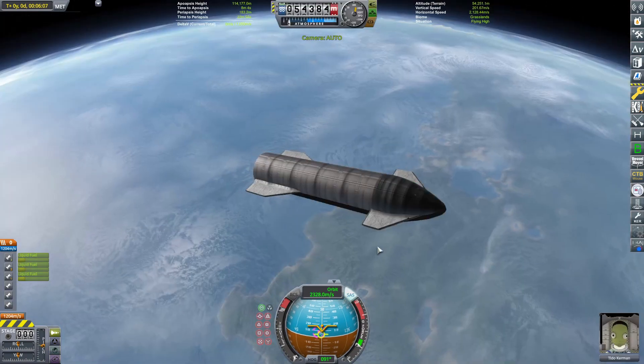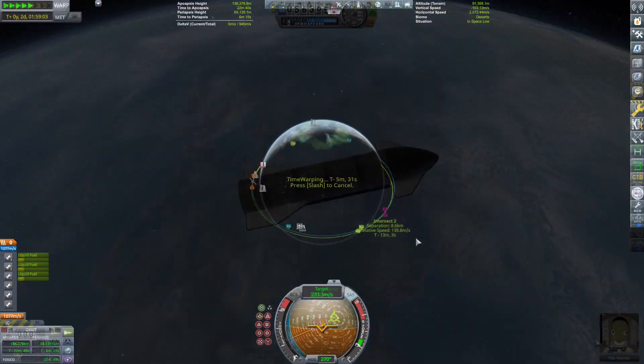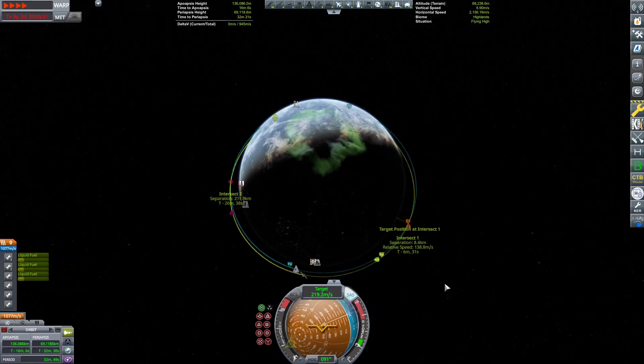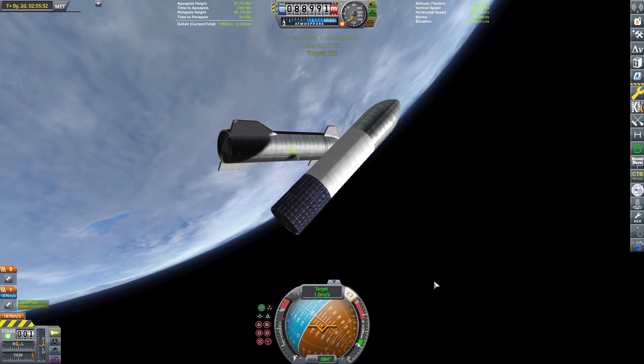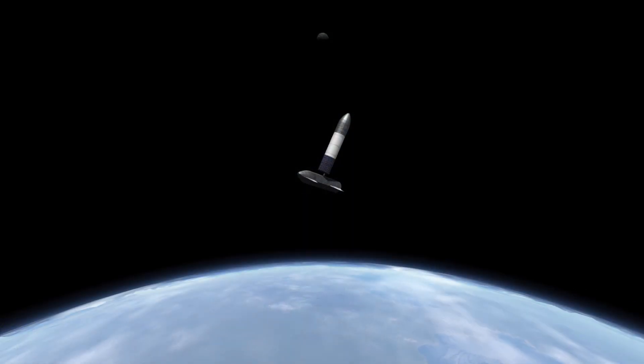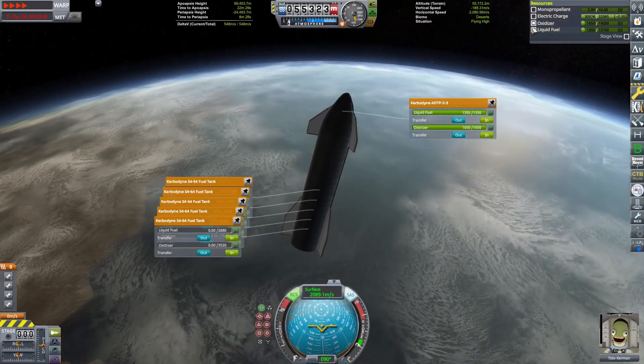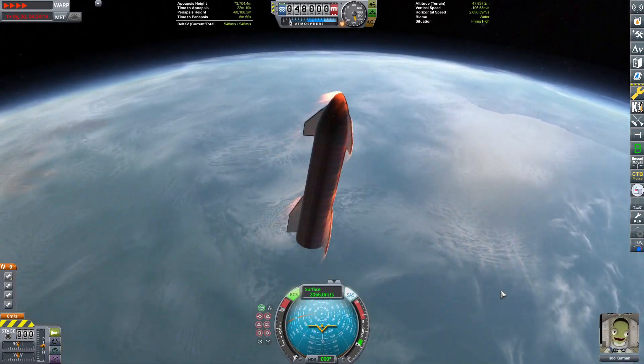If you have four vacuum engines and one dies, you can use the sea level engine to correct. But if a second one dies, you're getting into some spicy territory — low thrust situations. With six vacuums, you could probably have three of them fail and still be alright.